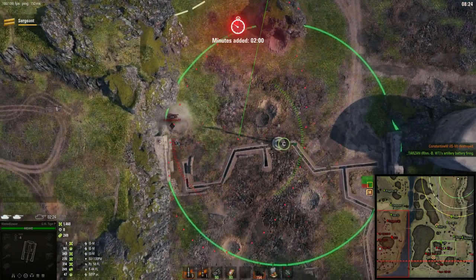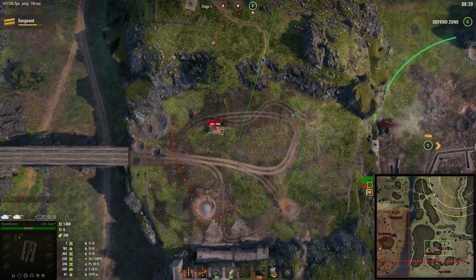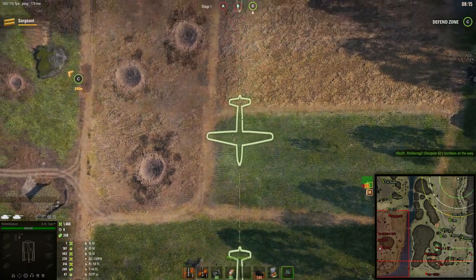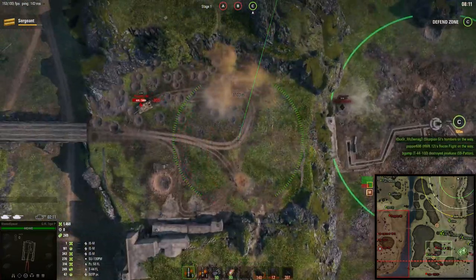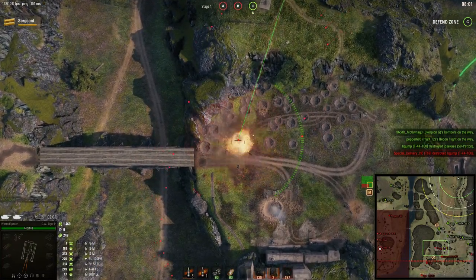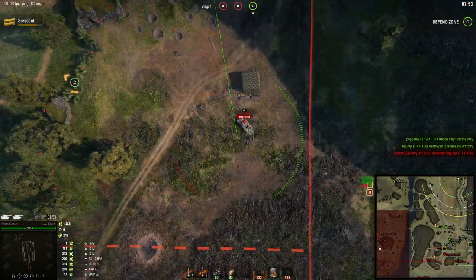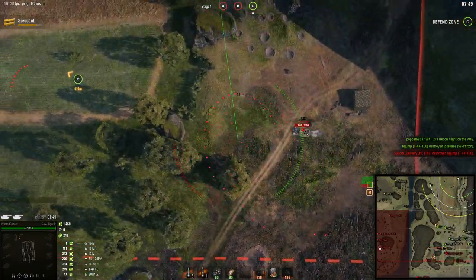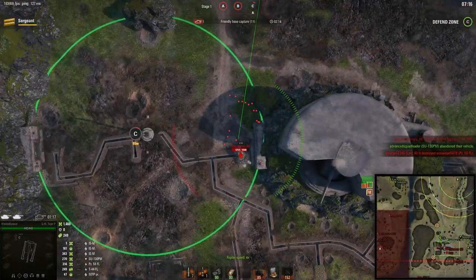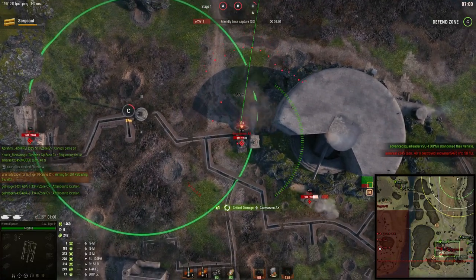We've lost Zone A now as well. I couldn't do anything about Zone A — I could really only shoot in the middle zone and the east zone. I'm going to throw another air scout down there. We've got a go from air artillery, but he seems to be making a run for it. Let's see if we can get some shots in there. Actually moving forward a little because our zone seems to be relatively static.